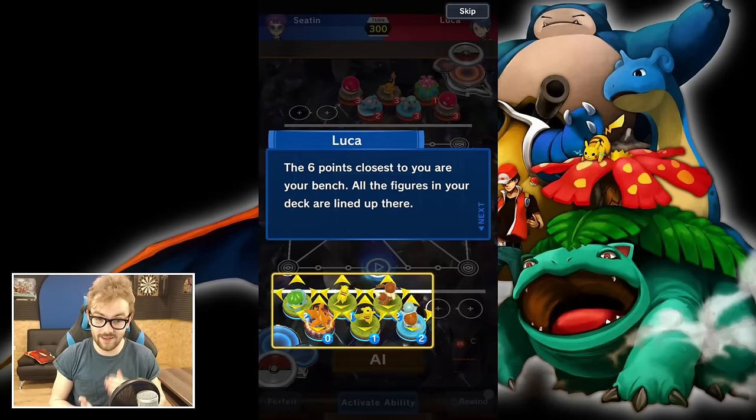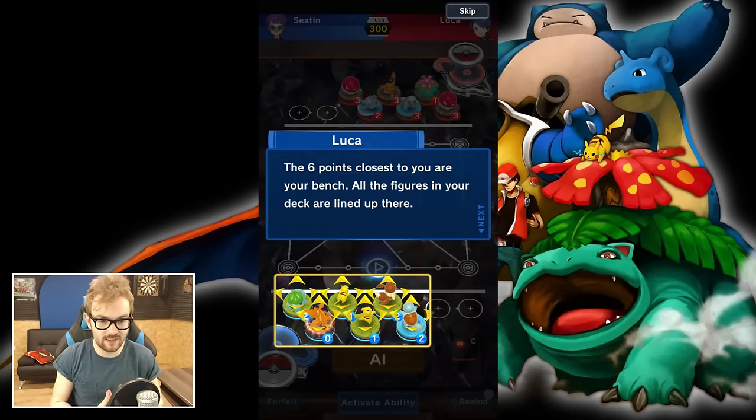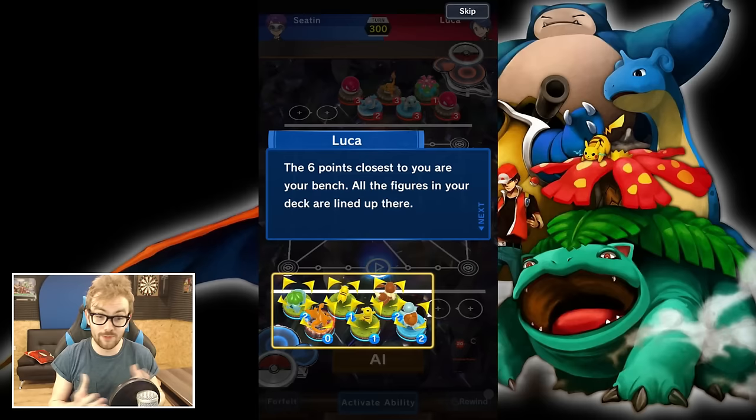This is extremely different to Pokemon Go. It seems like a very strategy-based game — you get a team of six figurines and you have to battle with another team of six figurines. There are ways to customize your figurines, so it seems very much like the Pokemon trading card game mixed in with a mobile game. I've only seen a gameplay trailer, but that's why we're here today for a first impressions video.